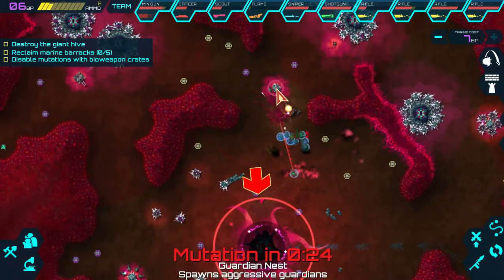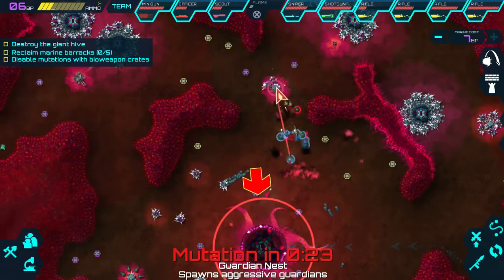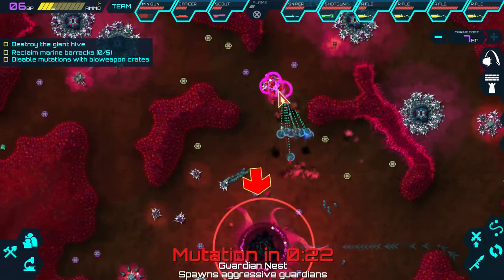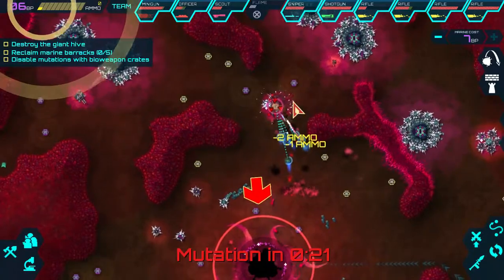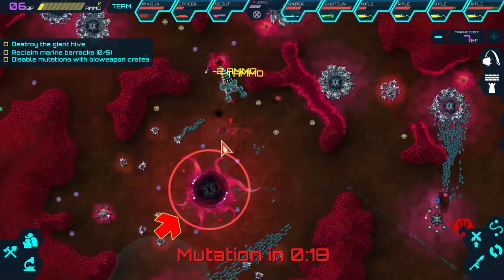We're going to make our way up here and take out this hive thing - it's called a guardian nest, spawns aggressive guardians. These things are a bit annoying. We're going to take it out and then just see what's happening over here. That mine could have been a bit further forward.